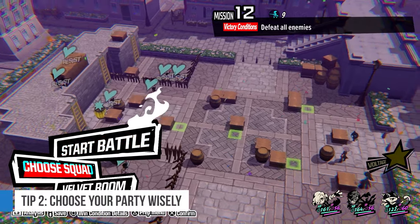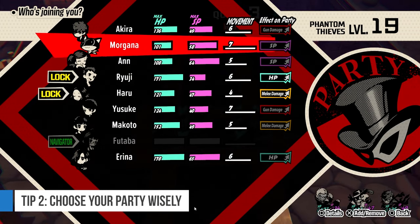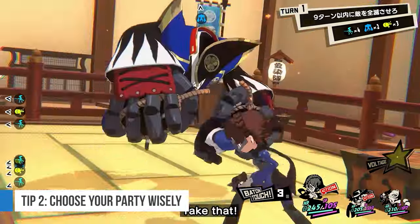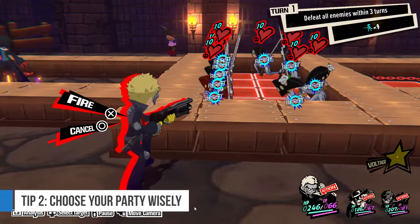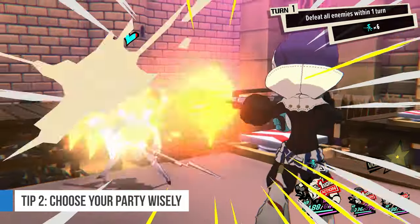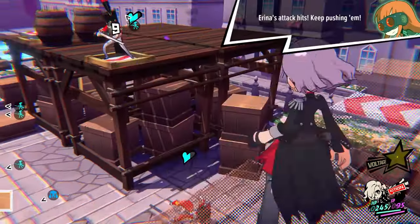Number 2: choose your party wisely. The party screen gives you important info on who can best fit the fight. Need to walk a lot to get into position? Morgana and Yusuke both have 7 movement. Is the fight right in front of you? Go for your bruisers like Haru and Makoto. Enemies bunched together? Pick those with huge AOE ranged attacks like Haru and Ryuji. Is it going to be a pure firefight? Get Akira and Yusuke for that increased gun damage passive. Certain characters will definitely make your life easier for certain situations.